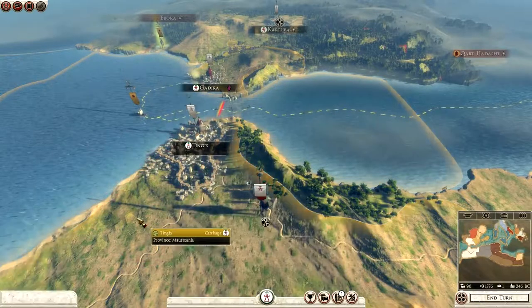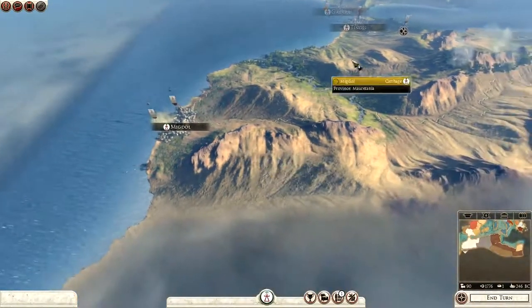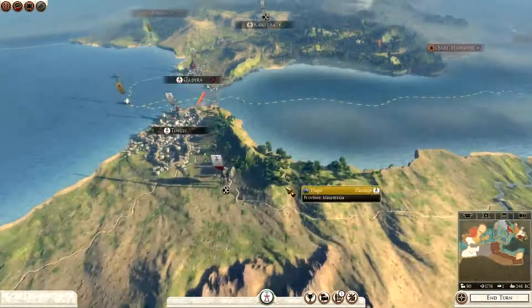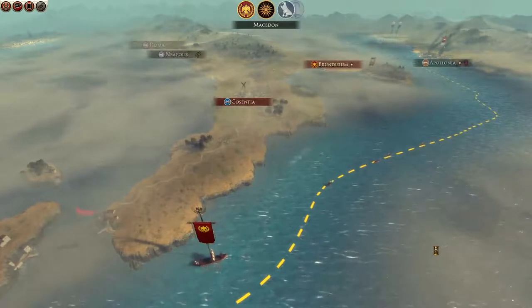Migdol is going to be like the big base where I recruit my units from. It should be easy to defend because I've only got to worry about this one flank — it's very well defended by the sea over here. That's all I can do this turn, so I'm going to end turn and have another drink of my Vimto during the entering phase.